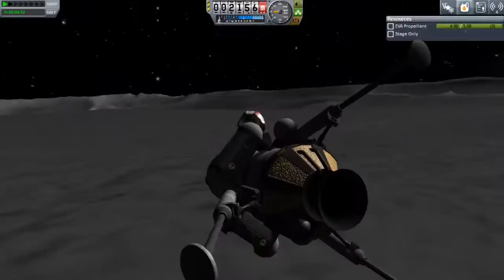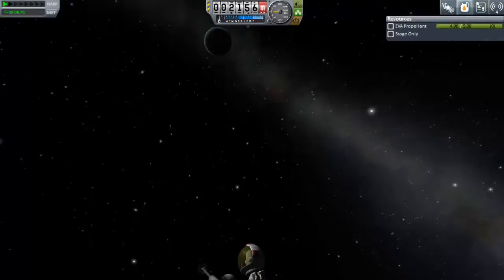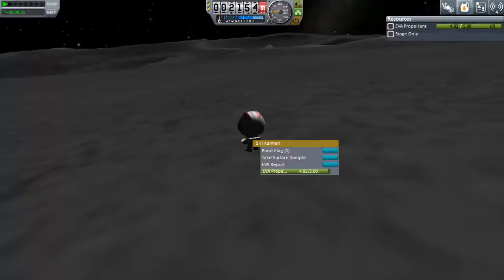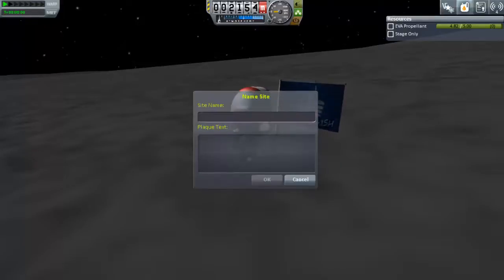Then we can focus on getting some extra science data, and I've saved an extra goo canister. I've saved it so that I can take data from where I land on Kerbin. This is going to be the first flag we plant, and it's going to be on the moon. I don't know what I'm going to call it — I'm awful at naming flags, but it's likely to be something very generic. Yes — Mooner landing. This is the first step for Kerbal Kind, or the first step to conquering the Kerbal system.